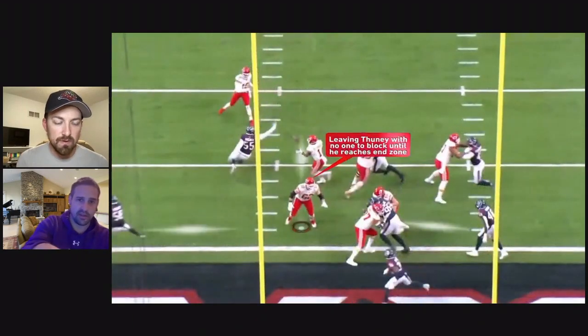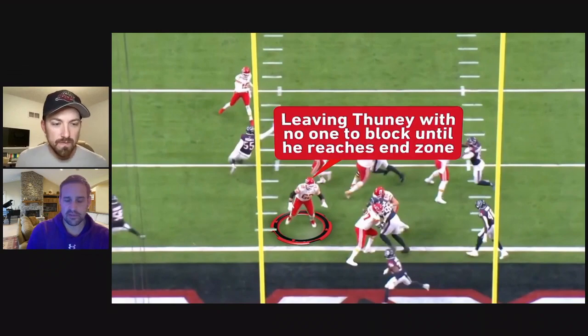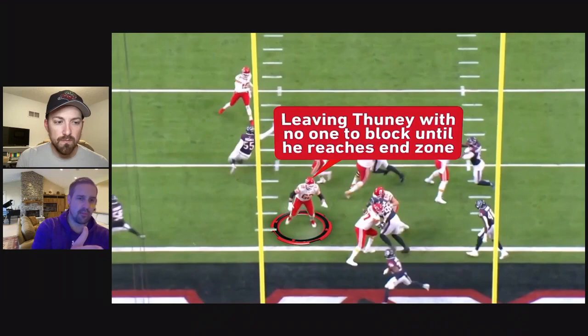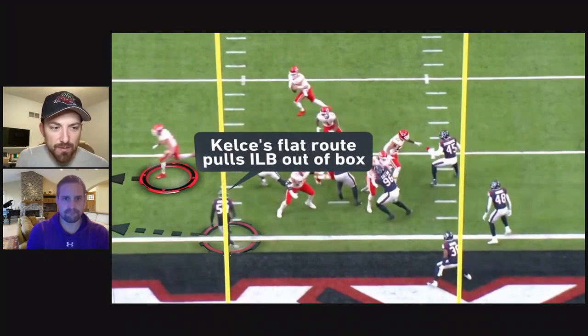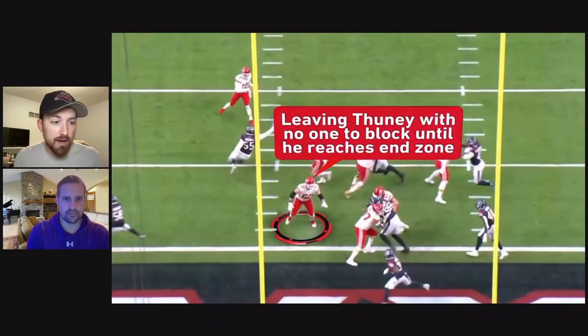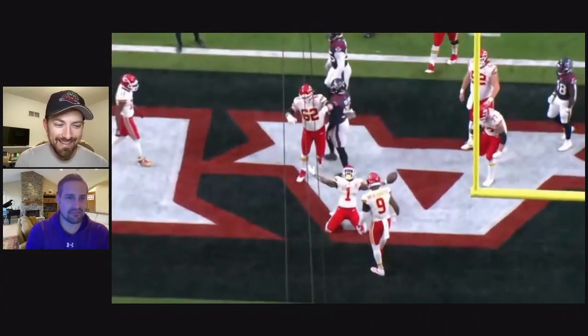Mahomes blocks a guy with his boot action — that serves as the kickout block as in the power scheme. Toney doesn't have anybody to wrap for because Kelsey pulls that playside linebacker way out of the box. This is such a great play because it's still a power, downhill, aggressive play with the gap blocks and the guard wrapping, but the horizontal flow and horizontal presentation make it even more difficult to defend. Kelsey coming across and Mahomes booting out puts the defense in a bind. Wiley is even trying to find somebody to block — the play is blocked so well two linemen are just looking for work.